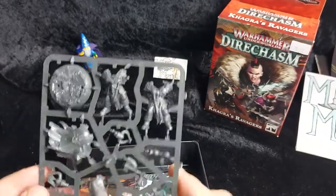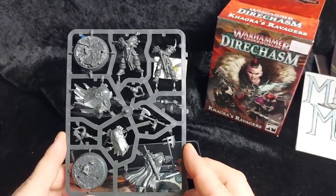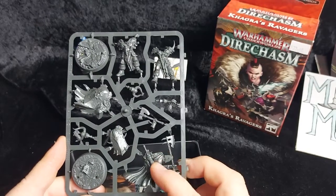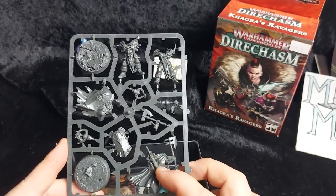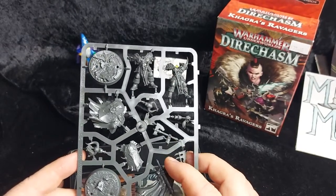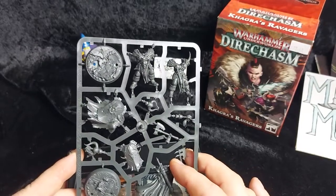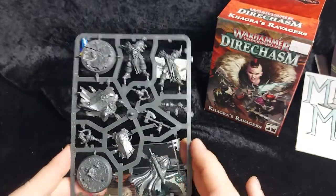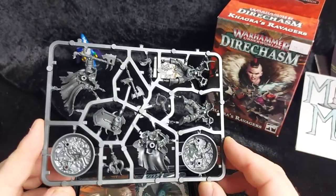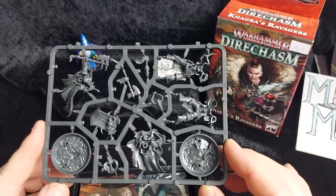On the other frame we've got their two bodyguards — basic chaos warriors. We've got the guy with his axe and shield with his sword stowed on his back, and the other guy with both weapons drawn and his shield on his back. Two slightly unique poses which really helps them stand out — they'll look good in your Warriors of Chaos or Slaves of Darkness armies.